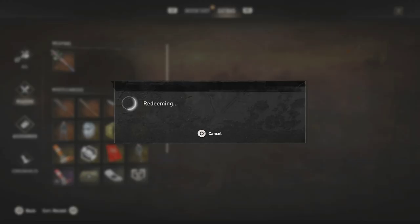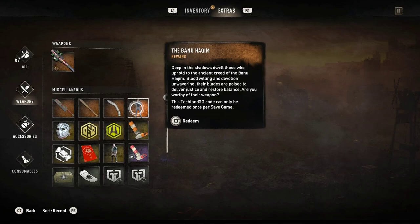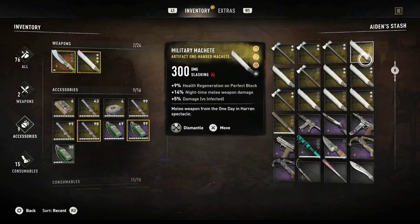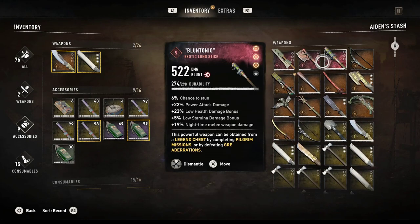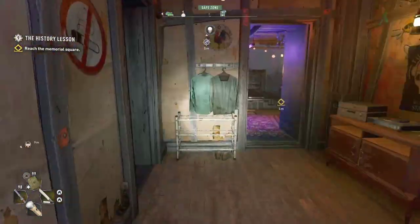Let's go — that sounds all good. Redeem! Redeeming — let's go buddy. You have received Scorpio, Scorpio Blueprint, Scorpio Harpoons Blueprint. Let's check it out — still in my stash. Scorpio, Scorpio, where are you? Oh there it is! We got it. It's plus 40% damage to affected enemies, a hybrid — 737 damage, blunt weapon. Let's wield this.